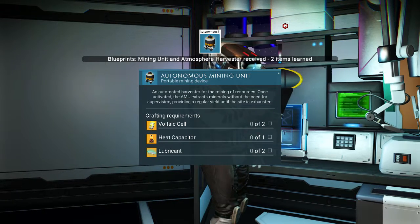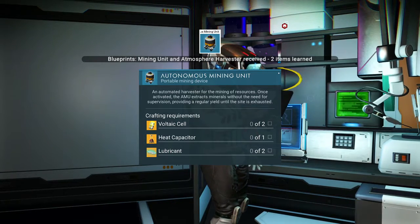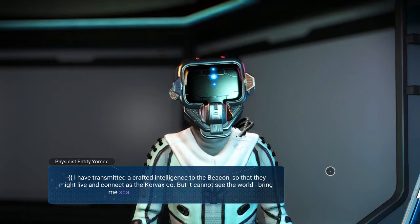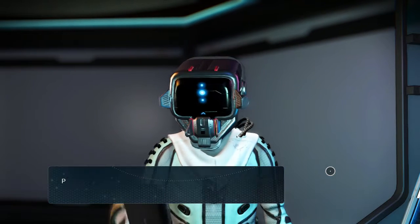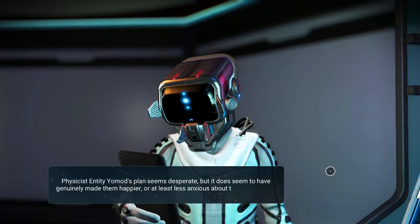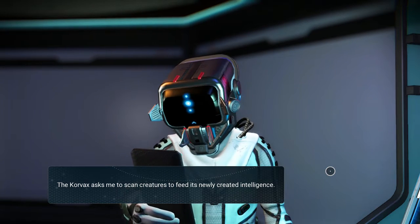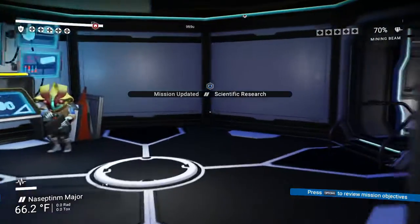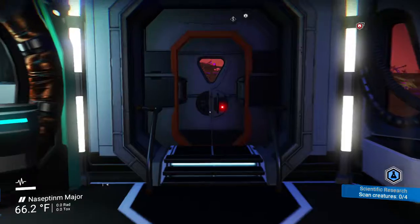Autonomous mining unit — that's why I need a heat capacitor. I could use one of those really well for Emeril. I have transmitted a crafted intelligence to the beacon — bring me scan data. I've scanned a ton of creatures. Do I have to scan new ones? Scan four creatures.